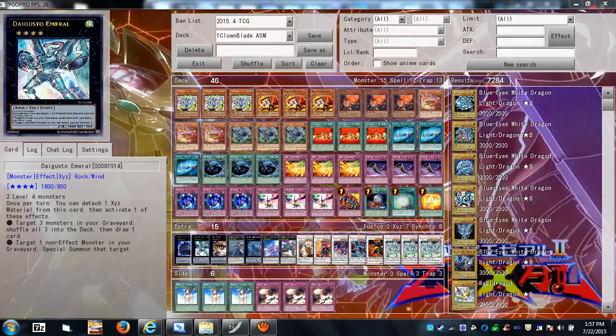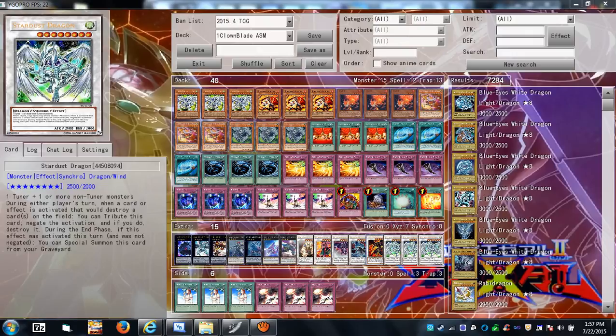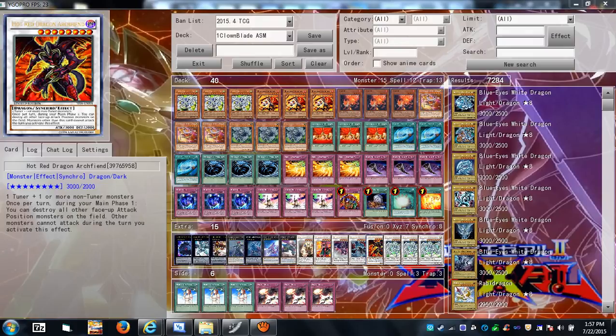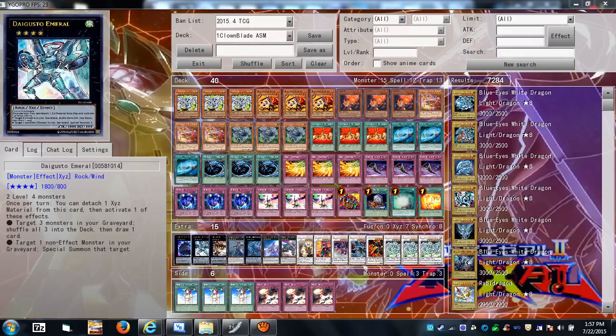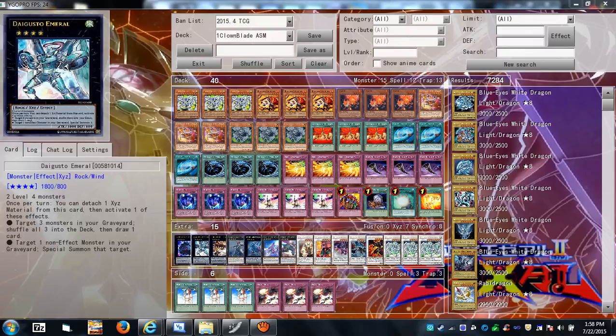Goyo Guardian helps you recycle synchros and XYZs since the extra deck space is tight and it's hard to have multiple copies of the same card. Goyo substitutes as your multiple copies of certain cards. You detach a material, target three monsters in your graveyard, return them to the extra deck or main deck, and draw a card — pretty useful.